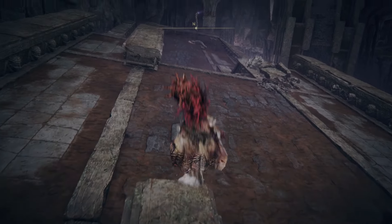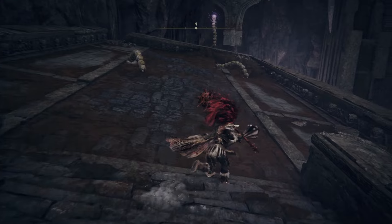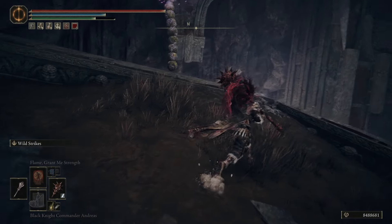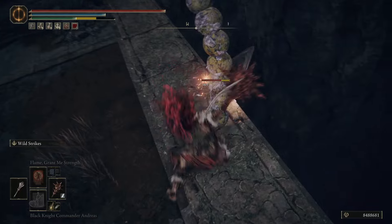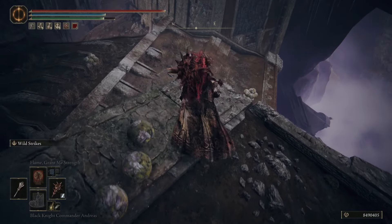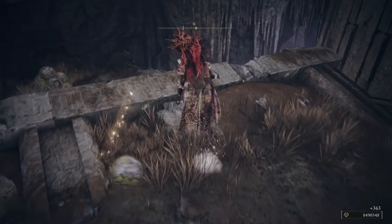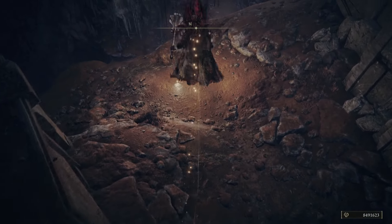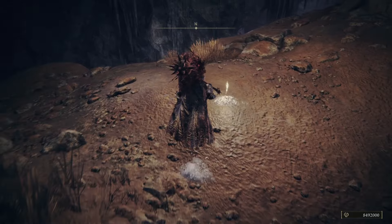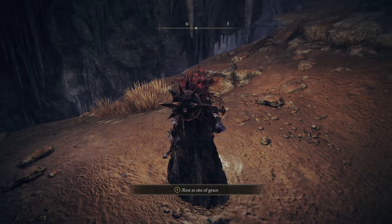Go to our north. This one's on a ledge, so be careful when you take this one out, because if you go past it you're going to fall to your death. From here, we're going to jump off northeast. Watch out for these little ball things that'll explode. Jump down here and get this Site of Grace — this is the Fissure Waypoint Site of Grace.